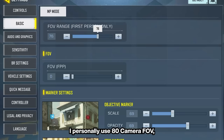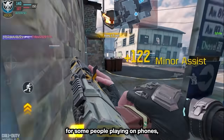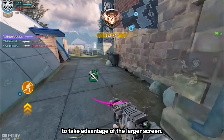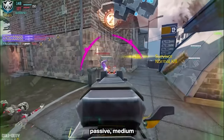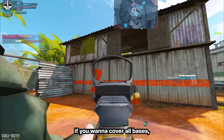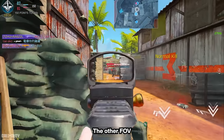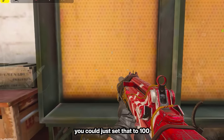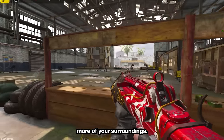I personally use 80 camera FOV, and while that may be too high for some people playing on phones, it makes more sense to crank this setting up on a tablet to take advantage of the larger screen. Depending on your playstyle, you could go low if you're passive, medium if you want to cover all bases, or high if you play aggressively. The other FOV setting, also known as FPP FOV, you could just set that to 100 because it makes your gun appear slimmer, letting you see more of your surroundings.